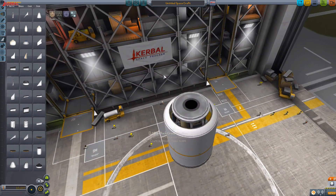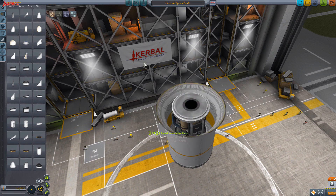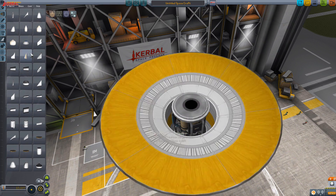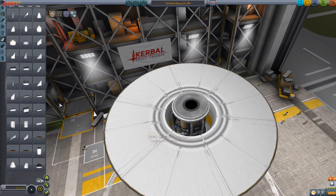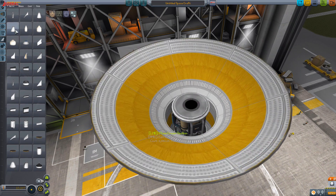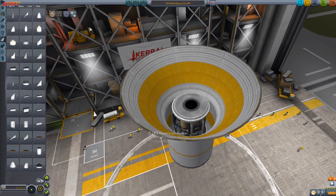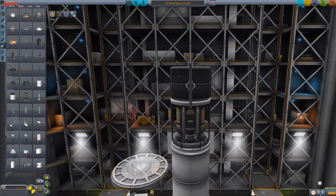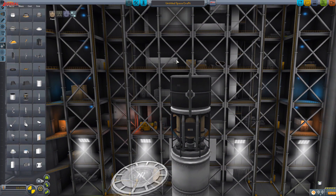Oh my god, we can put it in a tube and then fire it open! It's like a flower! Something tells me this is going to use a crap ton of fuel. If we have four of these, one of them is just going to hit the asteroid as we dock onto it.